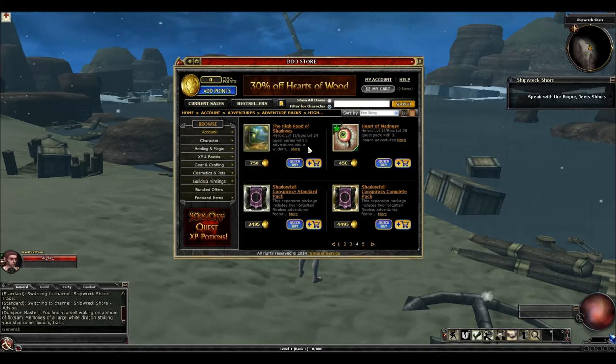The High Road — I think these quests are pretty fun. It takes place north of Evening Star. The XP is good, but there's no must-have loot and it's kind of out of date. You do get some cool stuff from the Favor in this pack. With Harper Favor, if you want to use the Harper Enhancement Tree, you might need to buy this pack because you need Harper Favor to unlock it — though I believe you get it for free if you're a VIP. You can also get Harper pins, which are clickies from Harper Favor that remove crowd control effects on you, so those are decent.